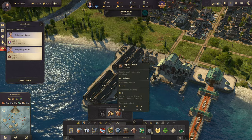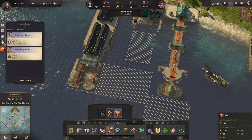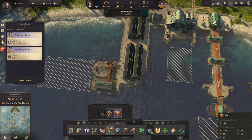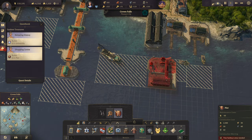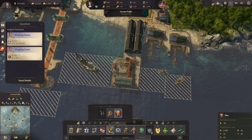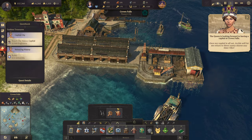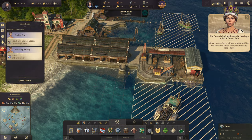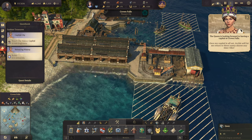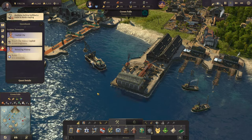We need a pier, and I believe we have everything we need to make one. I think over here would be a good spot. Archie will let me return to these sunny shores any time I like. Pier has been built.